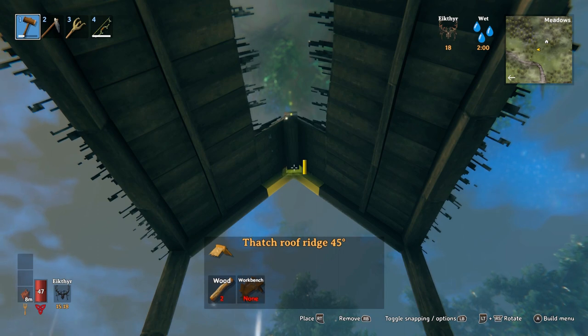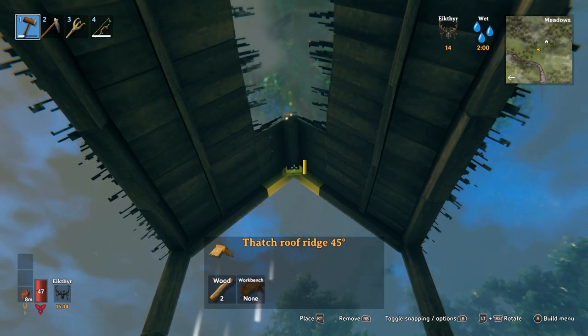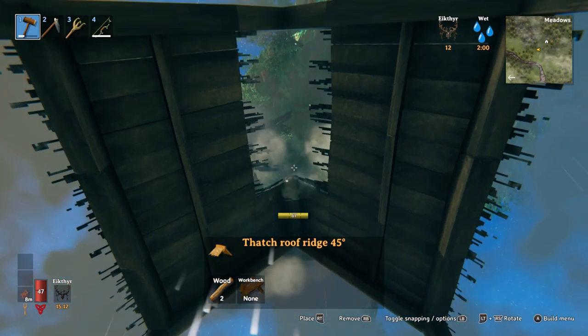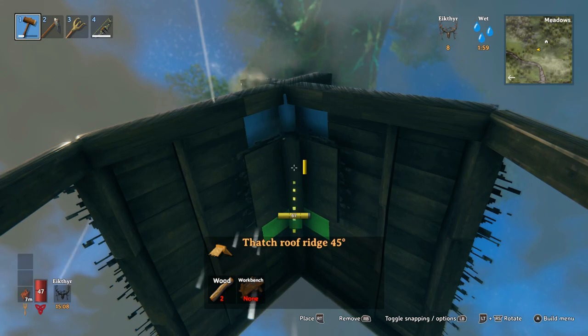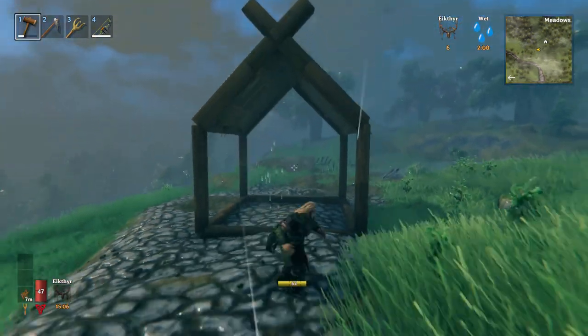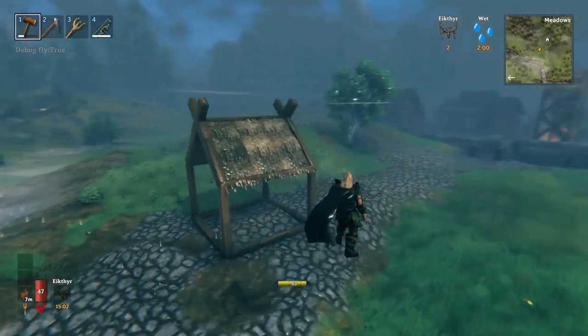To finish off the middle with the X we're going to use the thatch roof ridge — one, two, and three. There we have the basic structure of the house set.